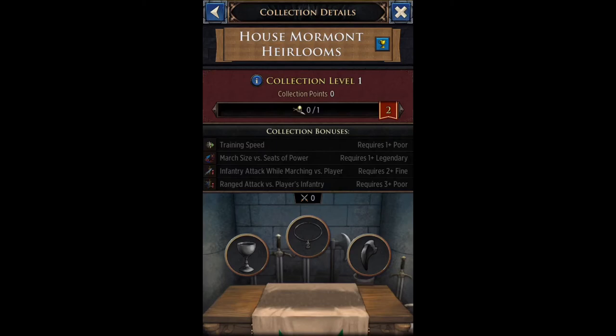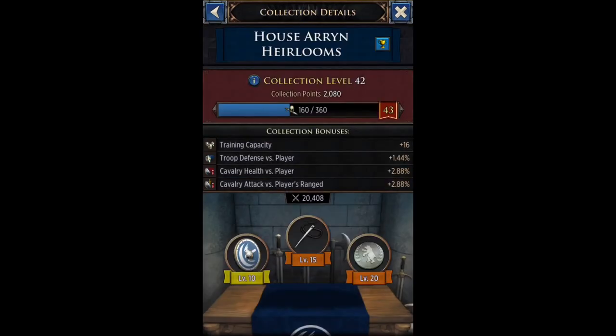Your third trinket armory slot can be a poor (common) item. So for the trinket armory the base minimum is one legendary, one fine, and one common — that is the lowest possible rarities to unlock all four of your bonuses. Obviously if you have better items you'll get a much higher bonus.